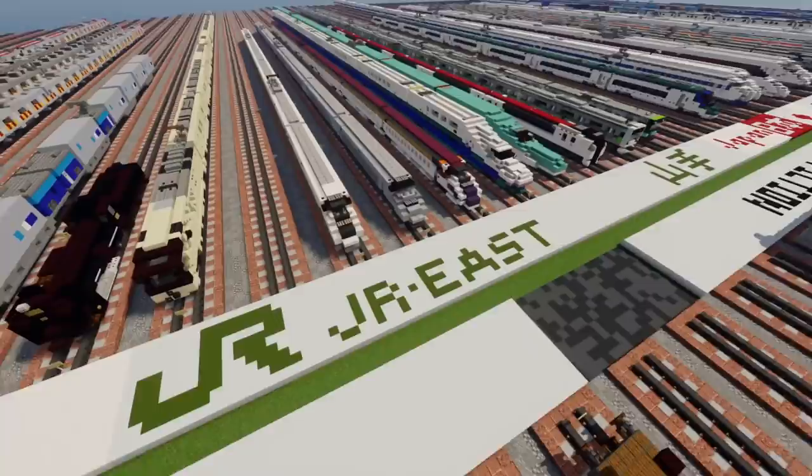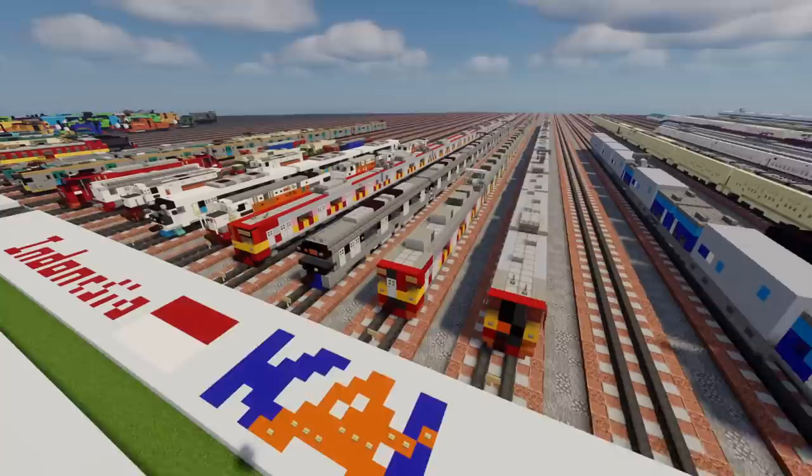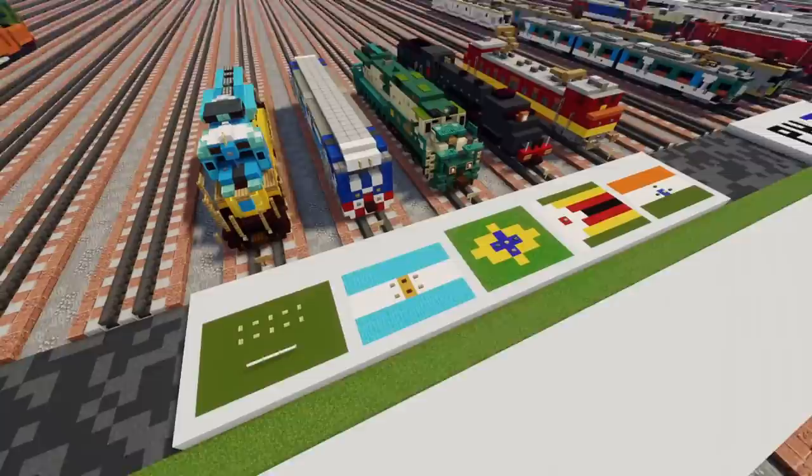Then we have some Indonesian with the KAI — the Kereta Api Indonesia — and then these are some commuter trains. We have the Philippines as well as some other countries like Saudi Arabia, Argentina, Brazil, etc.